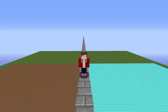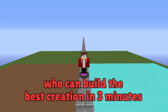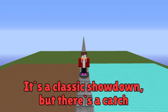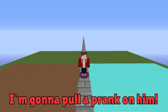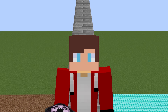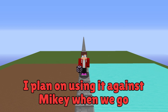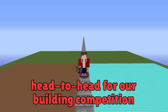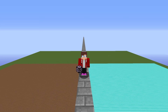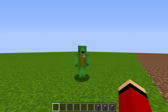Well then, let's get started. Today, Mikey and I are competing to see who can build the best creation in three minutes. It's a classic showdown, but there's a catch — I'm going to pull a prank on him. Ta-da! Take a look at this. This item has the ability to create massive structures in an instant. I plan on using it against Mikey when we go head-to-head. I wonder if he'll catch on to my cheat item. There's only one way to find out.